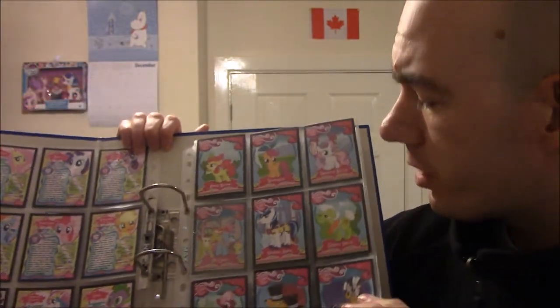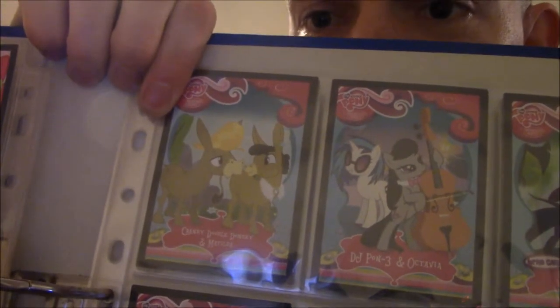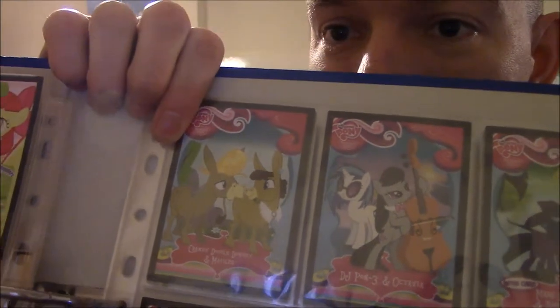Other characters include Apple Bloom, the Cutie Mark Crusaders, Shining Armor, Cheerilee, Snips and Snails, Zecora, and of course Octavia, and Vinyl Scratch — also known as DJ Pon-3.